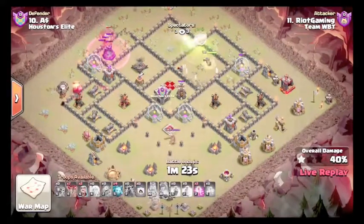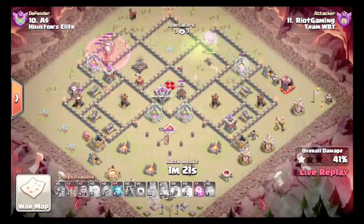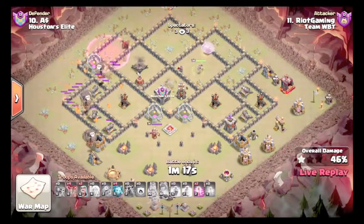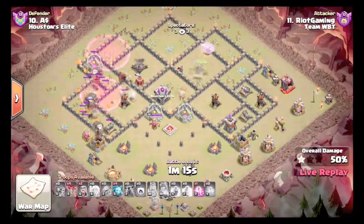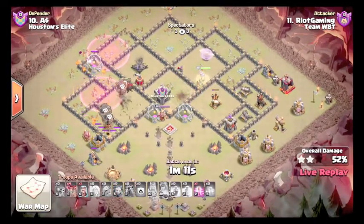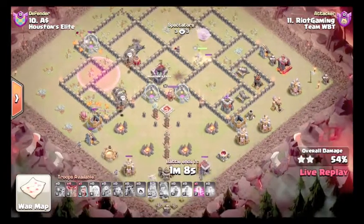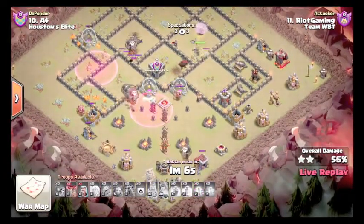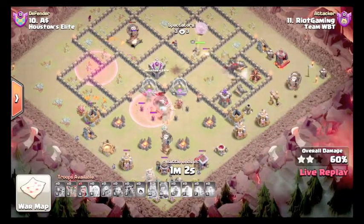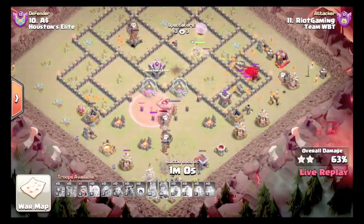She's going to get the Storage and then come down here, get the Bomb Tower, redirect — should go to the Air Defense. Lalo's in. That Tesla Farm is going to be a problem. He's going to have to haste those loons and drop his other loons there. Actually, he still should get this just fine.